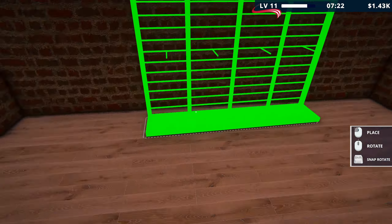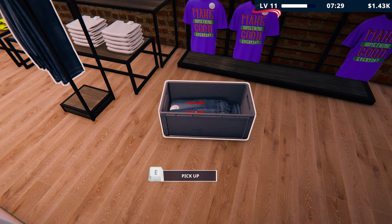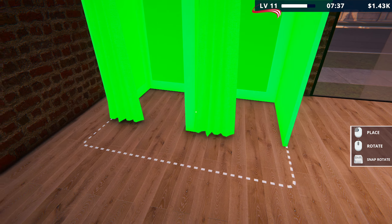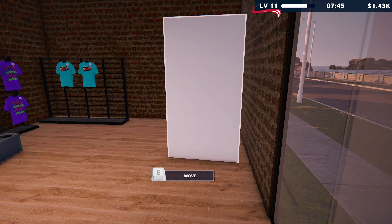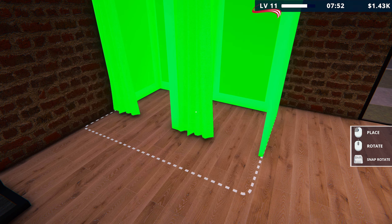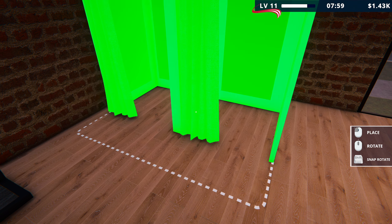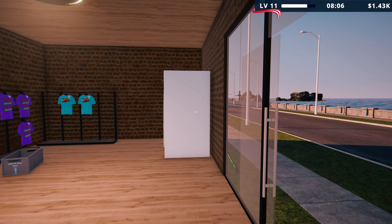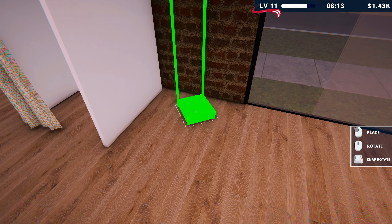Maybe it's going to have to go on that wall there. Let's move the jeans out of the way. Put it in the corner — something like that. We might have to expand again, to be honest. Expansions are usually pretty cheap — I think about $250 an expansion, at least in the early ones. That's not too bad. We can still put the jeans there, so that's not too bad.